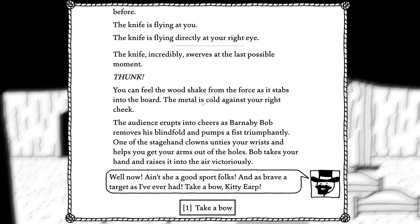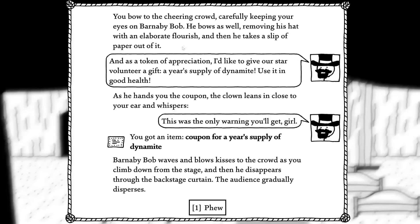'Well now, ain't she a real sport? And as brave a target as I've ever had. Take a bow, Kitty Yarp.' You bow to the cheering crowd, carefully keeping your eyes on Barnaby Bob. He bows as well, removing his hat with an elaborate flourish, then takes a slip of paper out of it. 'As a token of appreciation I'd like to give our star volunteer a gift — a year's supply of dynamite. Use it in good health.' The clown leans in close to your ear and whispers: 'This is the only warning you get, girl.' You got an item — a coupon for a year's supply of dynamite. Barnaby Bob waves and blows kisses to the crowd as you climb down from the stage, then disappears through the backstage curtains.